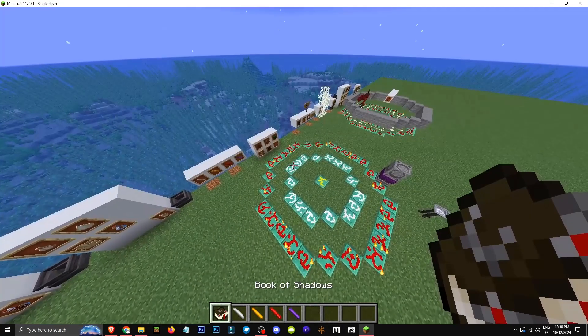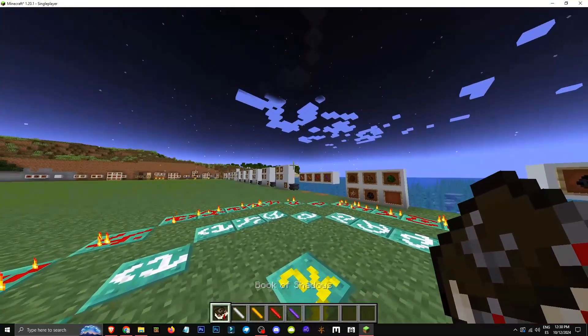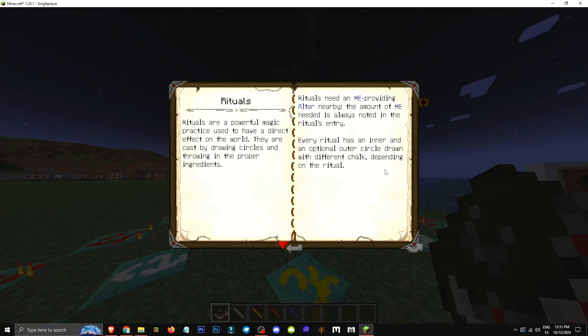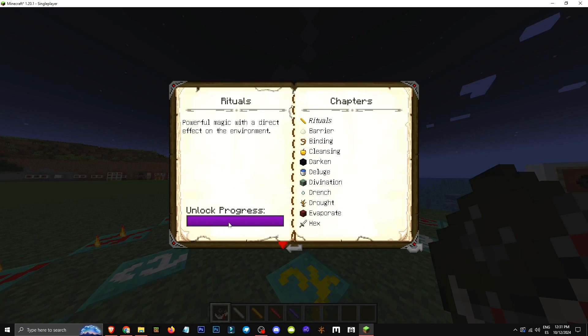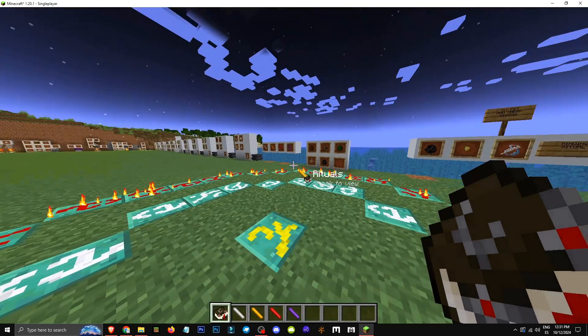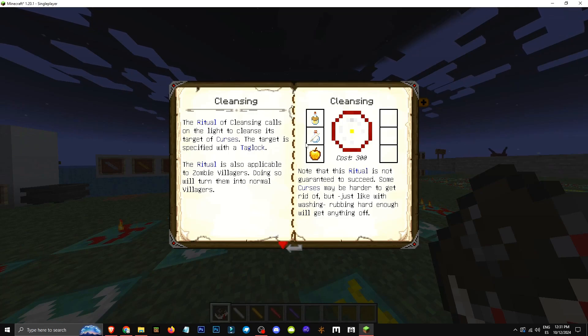The difference between the chalk types is that each one draws a different pattern on the ground. To learn about rituals, right-click and go to the rituals section. The Book of Shadows explains the different rituals — for example, the cleansing ritual says it cleanses the target, which must be specified using the tagline, and it also works on zombie villages.